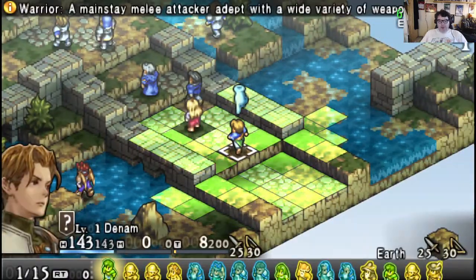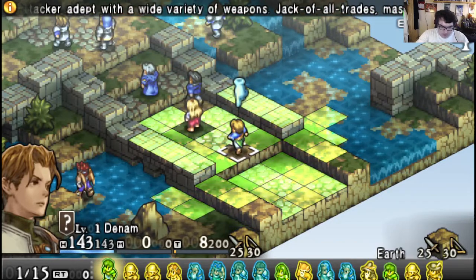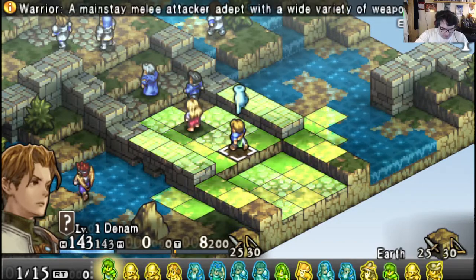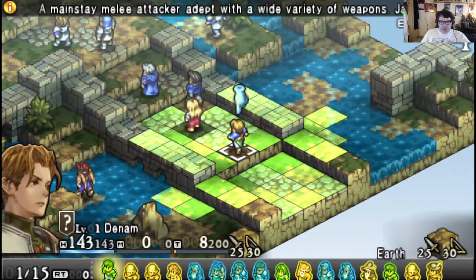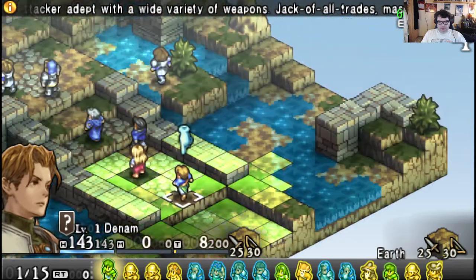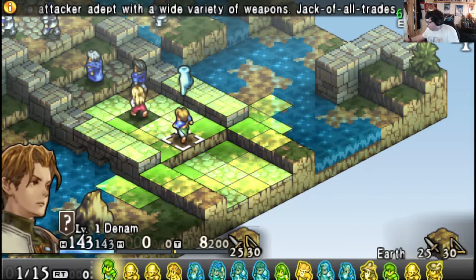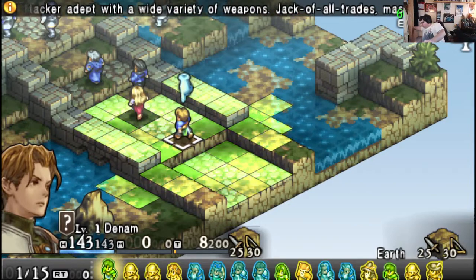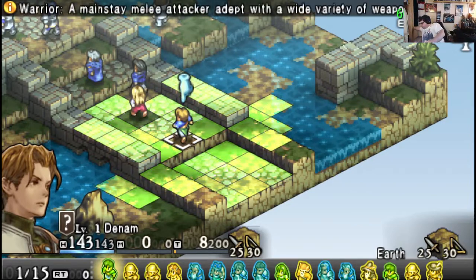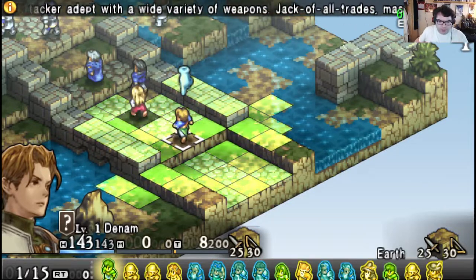Everyone's taking their turn. At the bottom of the screen we actually have our party — our list of characters and their party order. So at the bottom of the screen we have a list of characters in our party.